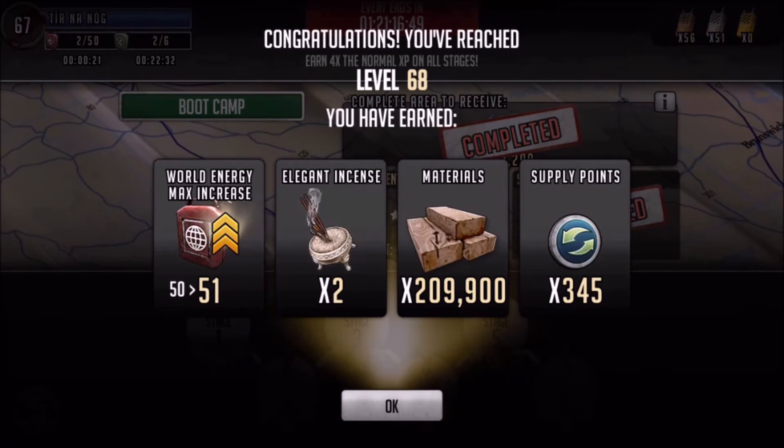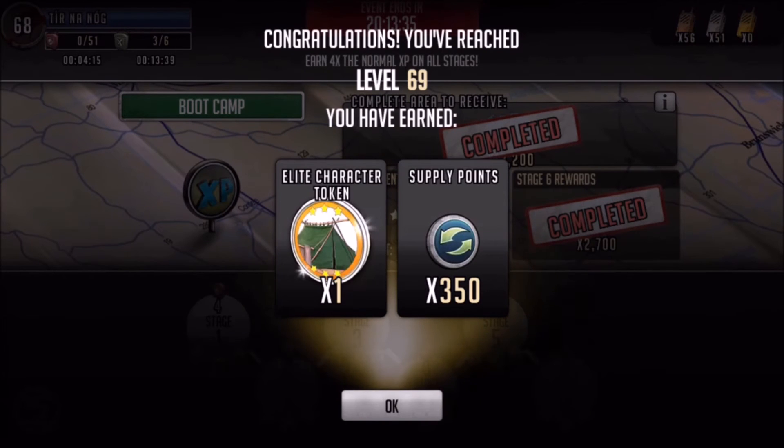Level 68 — we go up to 51 world energy. We've got a couple insets there at two, some materials and some more supply points. Level 69 we got an elite character token and 350 supply points.